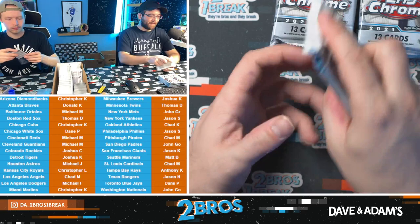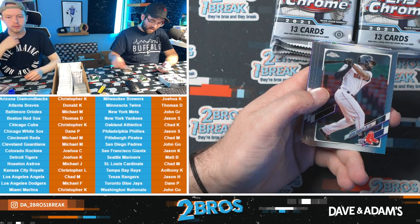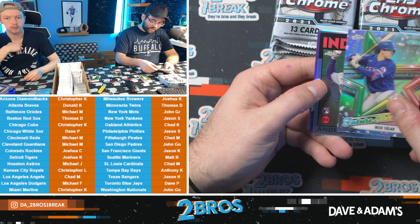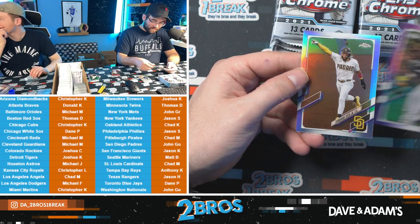JT Brubaker rookie for the Pirates — Chad M. That's JT's favorite player, I believe — don't quote me on that JT, I'm pretty sure. Raise the Jolly Roger! Spencer Howard. Luis Campusano, Vlad, Nick Solak on the Future Stars, Andres Jimenez on the 35th. Andres Jimenez on the 35th rookie — not bad. Jay-Z, Luis Robert!